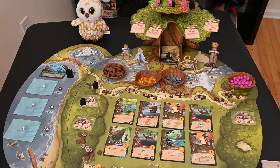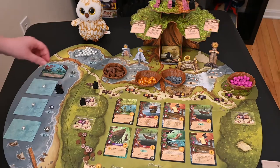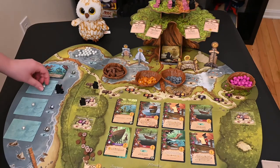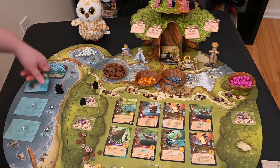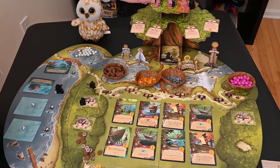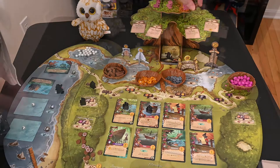He doesn't really do anything with this besides flipping it. And as you go through the seasons, he is going to just move down to the next spot. If you haven't collected the pearl or flipped the card over, he takes the pearl and then flips the card over. All the other meeples do the same exact thing as they do in regular Everdell.